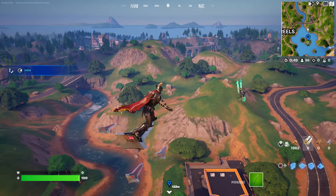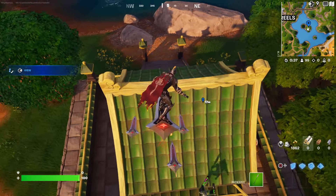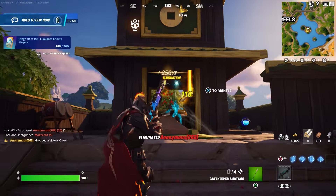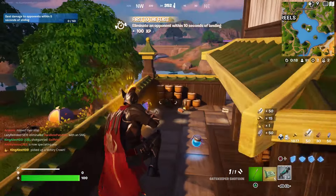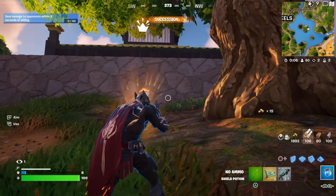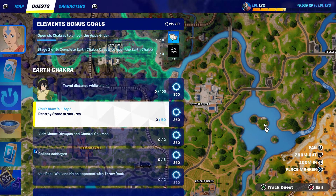Just gonna land right here — that's all we have to do, just land here. Land right over here, and there you go, that's your challenge. I'm going to heal up because I don't want to die — make sure you heal up. We completed the first quest, which is landing from the bus right over here. Now we're going to destroy stones.